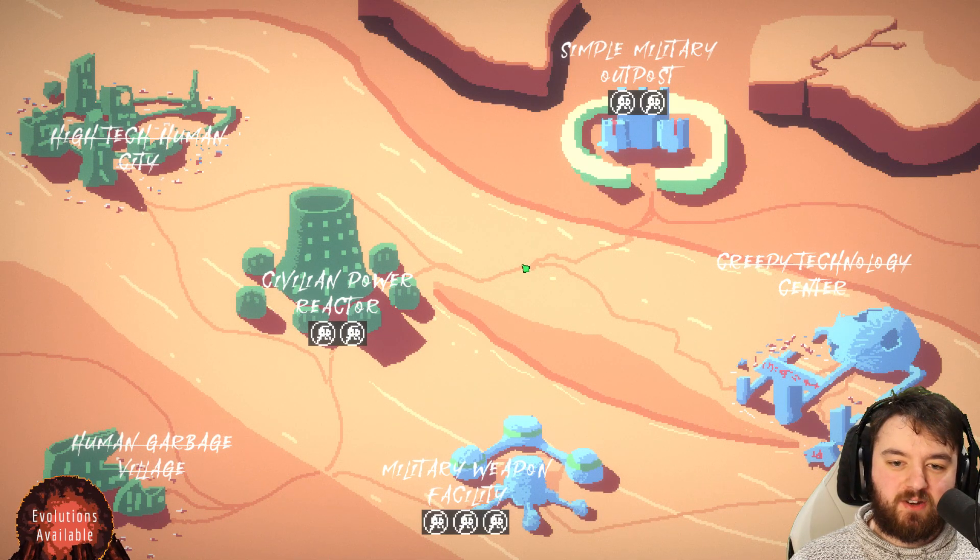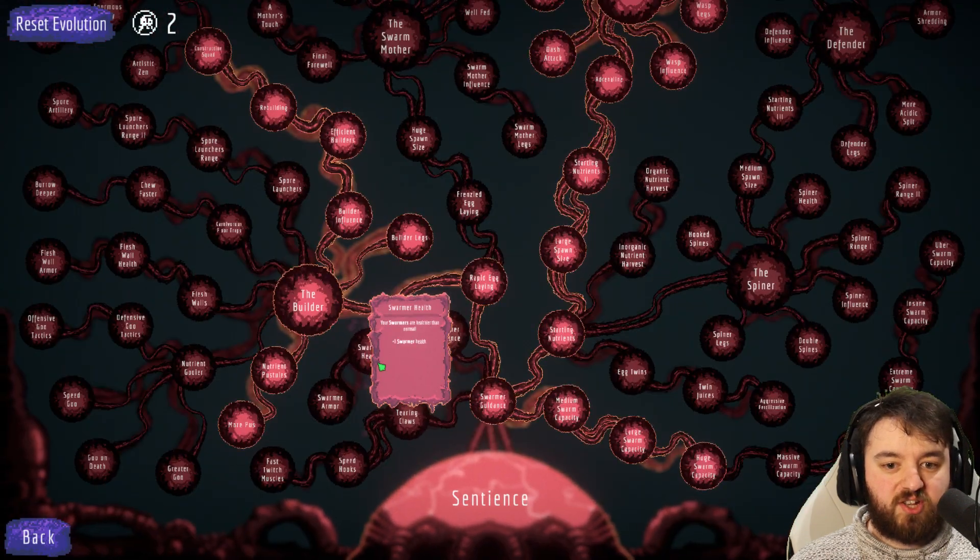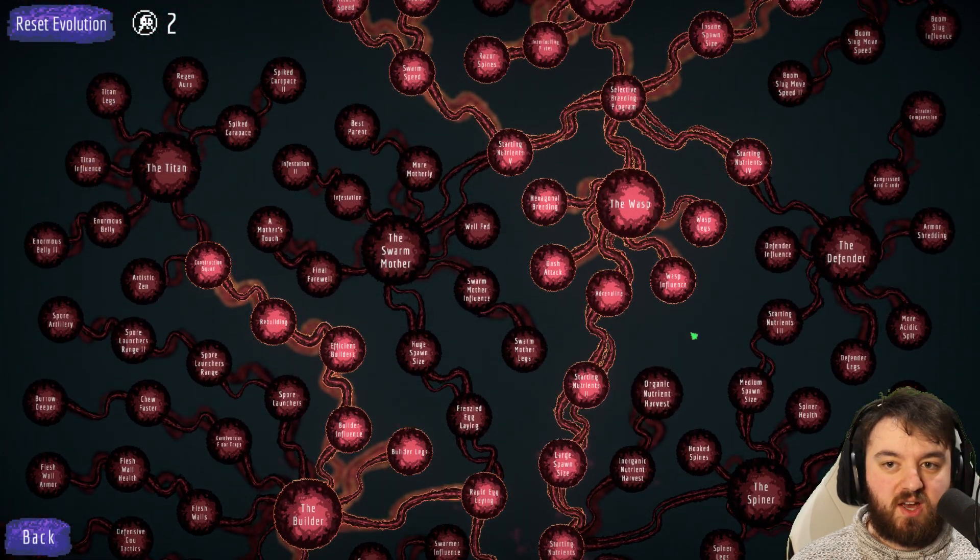With the downfall of the Creepy Technology Center, we move on to the civilian power reactor. It's an 8 out of 10 difficulty, giving you two evolutionary points. We did gain some back there from the Creepy Technology Center, and with this extra two, we have options.